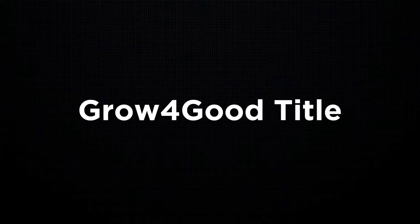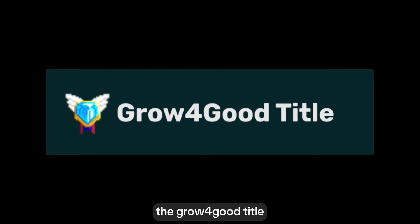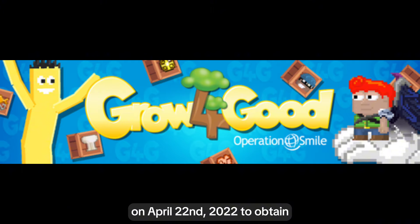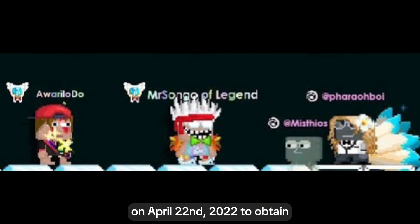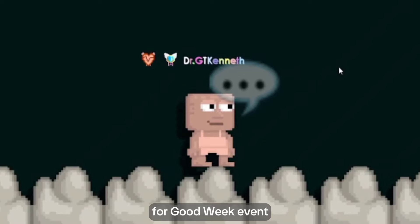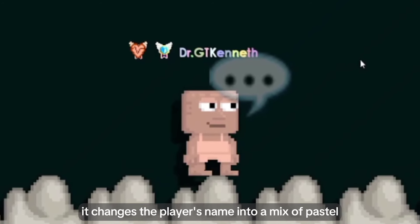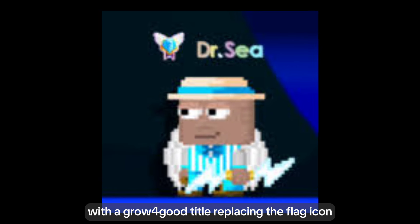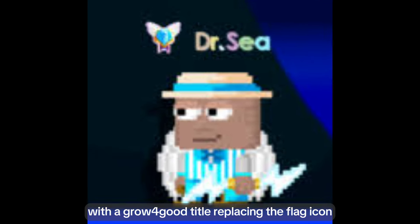Grow for Good Title. The Grow for Good Title was introduced as part of Grow for Good Week 2022 on April 22, 2022. To obtain, the player must be one of the top 20 contributors during the Grow for Good Week event. When equipped, it changes the player's name into a mix of pastel colors for every letter, with a Grow for Good Title replacing the flag icon.